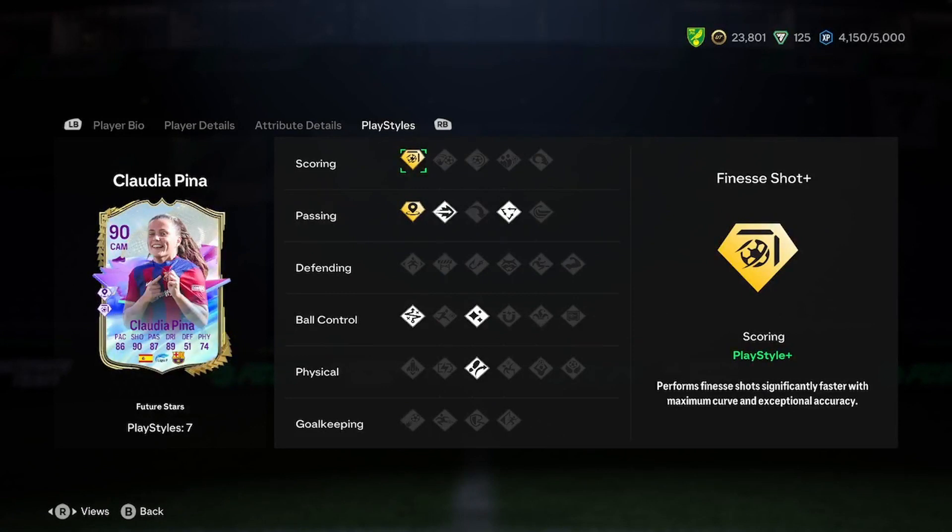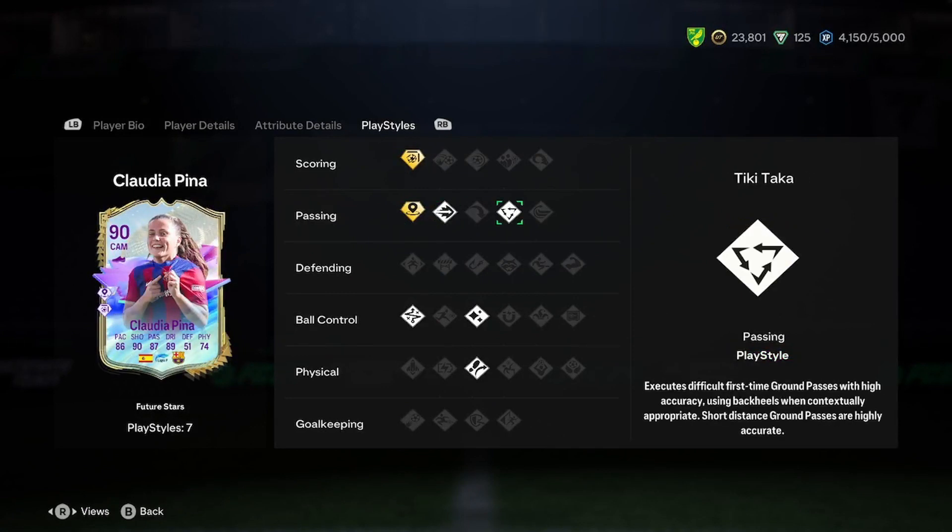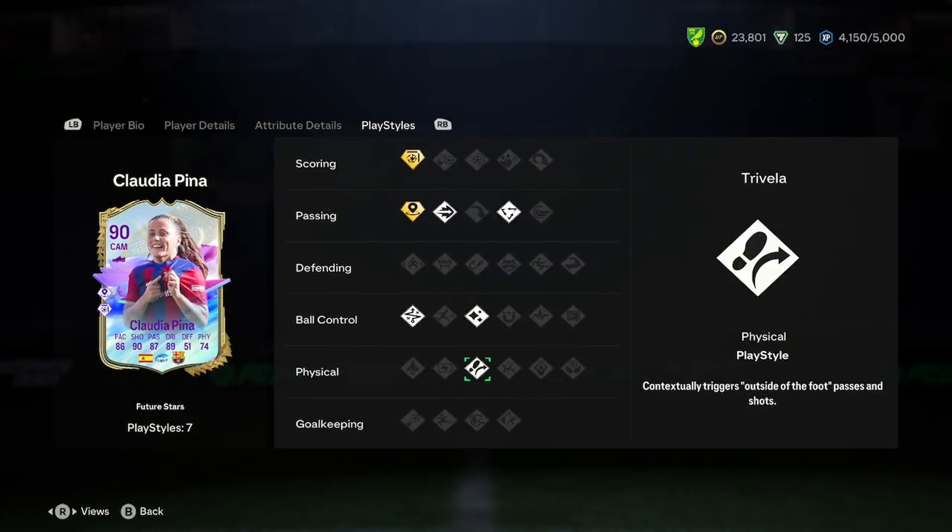There are two playstyle pluses on this card: Finesse Shot Plus and Incisive Pass Plus. Then we've also got Ping Pass, Tiki Taka Attacker, Flare, Rapid, and Trivela as additional playstyles.